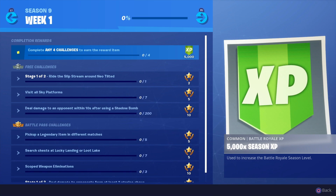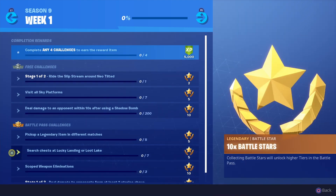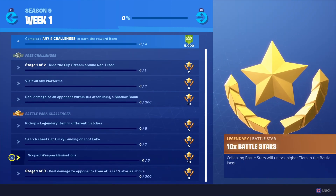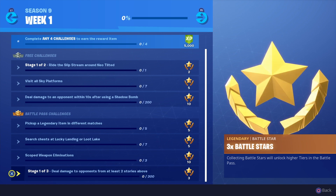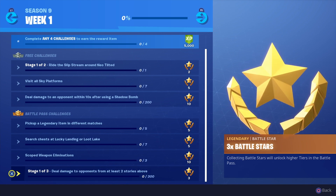Then search chests at Lucky Landing or Loot Lake — seven chests — that's easy. And then scoped weapon eliminations, you've got to get three of them.